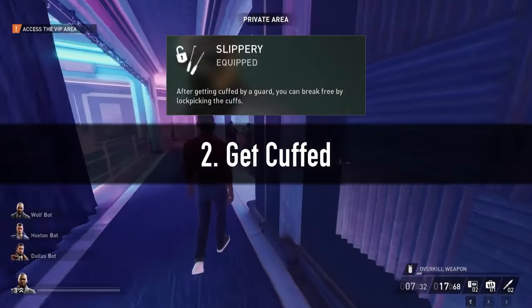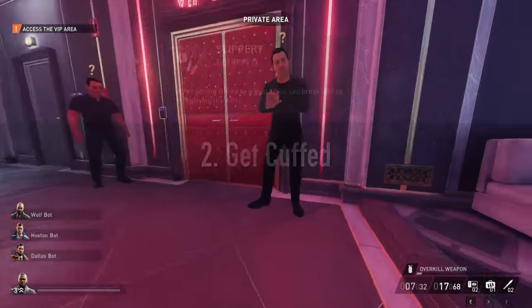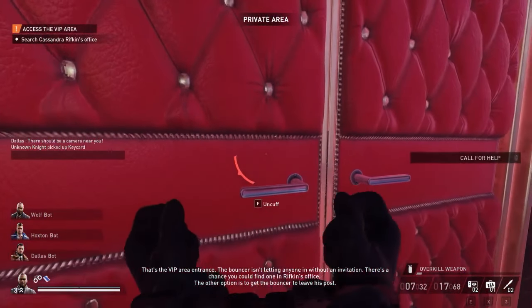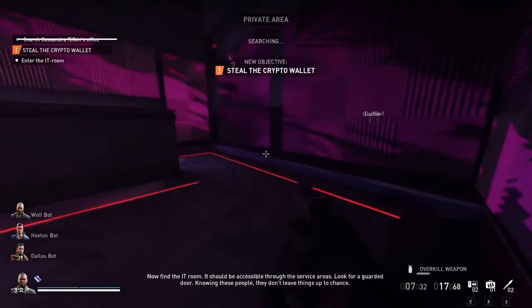The second method requires the Slippery skill. We commit the crime right in their faces, get cuffed, pick our way through and infiltrate. I don't fancy this approach much, as it forces a mask up plus initiates a search.